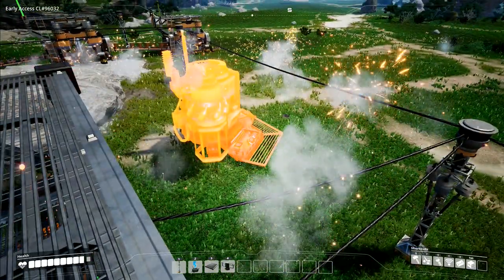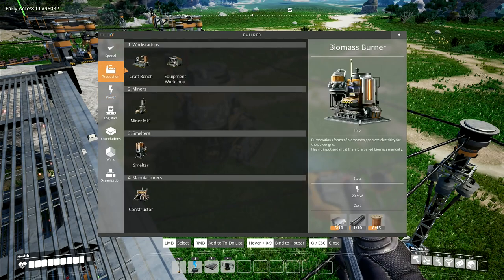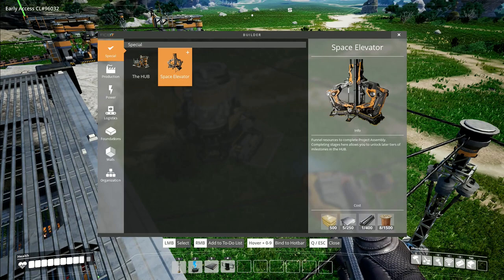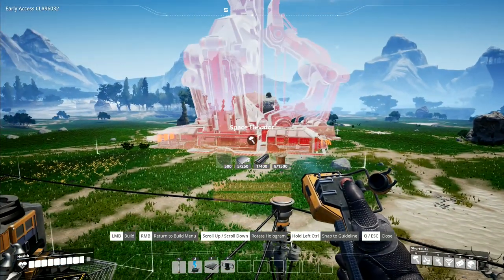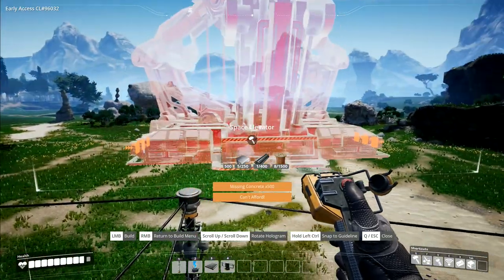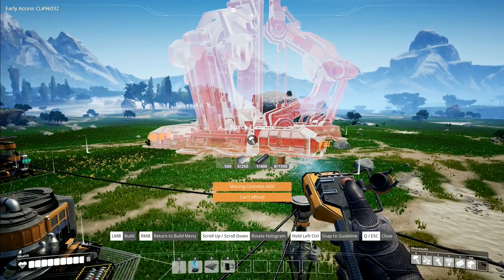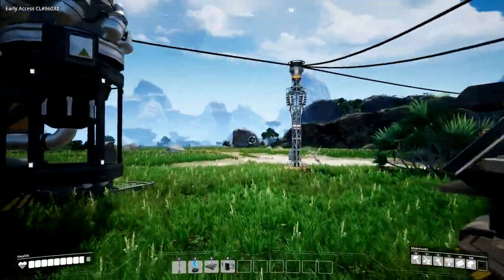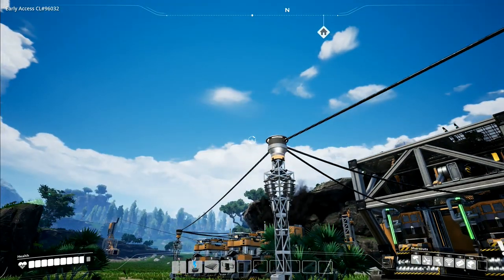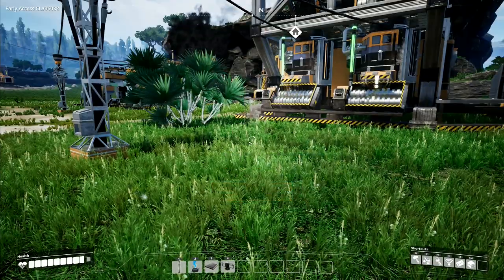Biomass burners - I'm going to put these sort of here, close by what we've already got so that I can hook them into the system just here. So we'll put that one down. I don't have any more materials for another one just yet, but we will get to that. Under special, we have the space elevator: 500 concrete, 250 plates, 400 iron rods, and 1,500 pieces of copper. That is the space elevator - an absolute beast of a machine. We'll be plonking that one out there somewhere. We don't need to worry about that one right now.